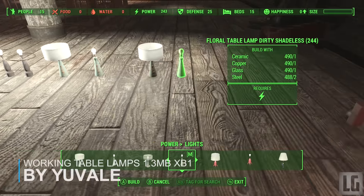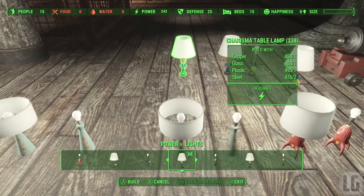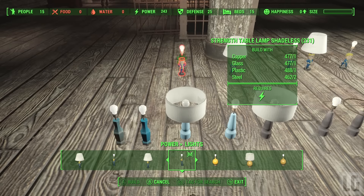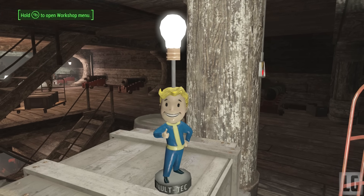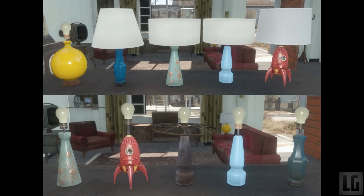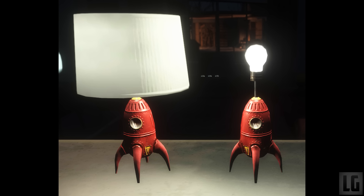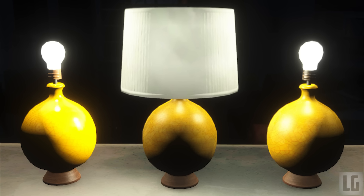Next up we have Table Lamps. The mod adds 17 working table lamps to the power lights category of the settlement workshop. More specifically there are 5 basic types of lamps in several variations, like clean, dirty, or with and without lamp shades. Most of these you'll have seen in the base game as junk items or in the prologue, and the mod author has converted them into working lamps based on the shadeless blue table lamp and yellow table lamp from the Wasteland Workshop DLC. There's a Nuka-Cola bottle one and different Vault-Boy ones as well. It's a solid mod since there aren't very many table lamps in the game for your settlements.